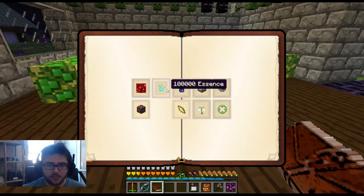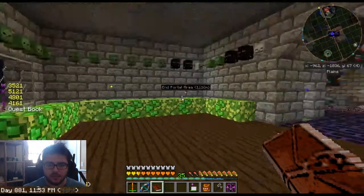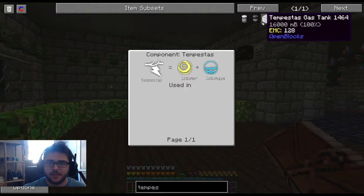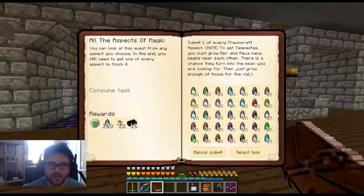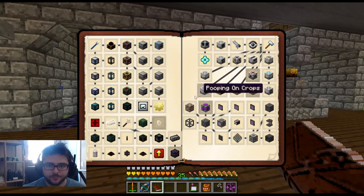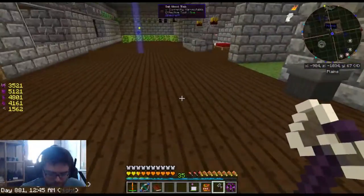I'm going to keep melting down some stuff. I'm going to need pretty much all of this. Tempestus — have I even discovered that? No, I have not. Air and aqua — I haven't found anything that it is in, so that's a problem. I'll have to look on the internet for that answer. Pretty soon I think we can start turning all these in — we get some void metal. I want to start finishing some of these quests, and I've got to get the semi-stable. We're making some really good progress. The world is looking good.